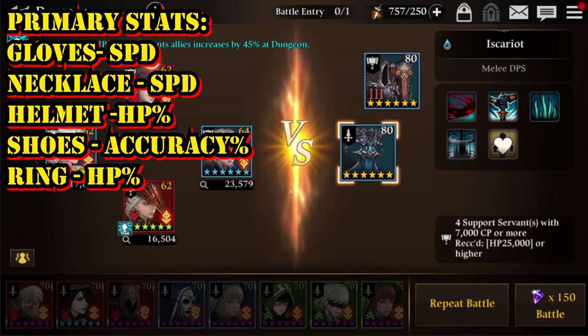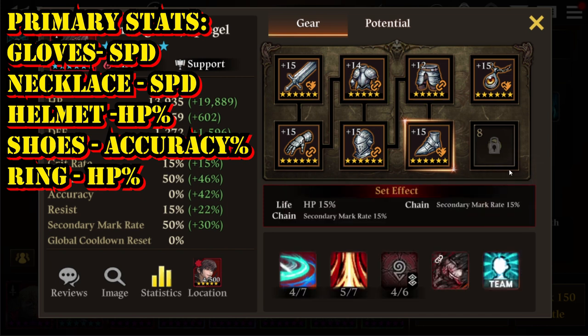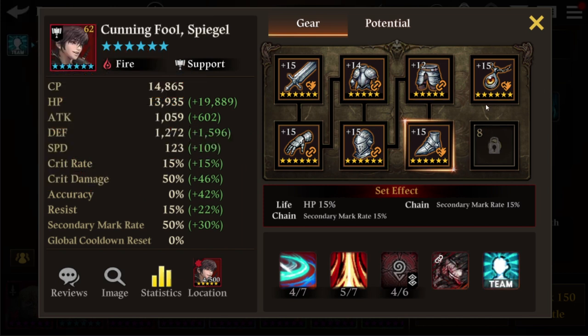This battle recommends focusing on HP. For the shoes, go with accuracy percentage boost, because your support servants have a lot of debuff or dispel skills that can cripple enemies — accuracy makes those land more reliably. Alternatively, you can go with HP percentage boost on the shoes for greater survivability. For the ring, HP percentage boost is really the best option.